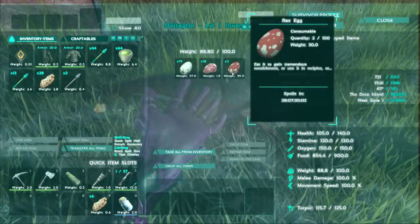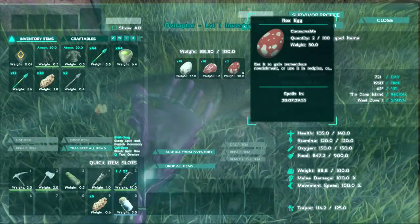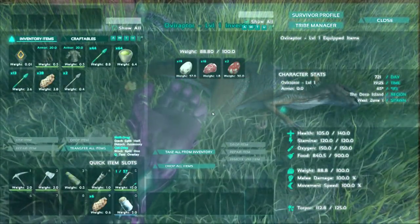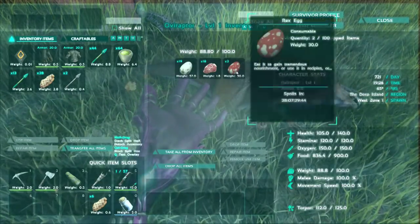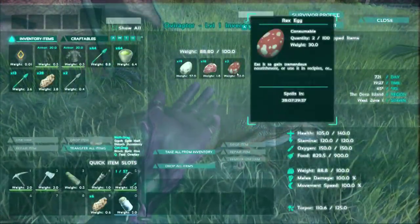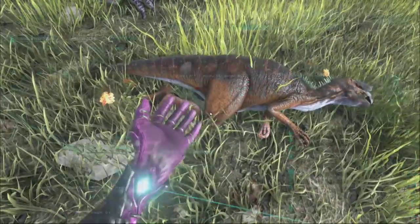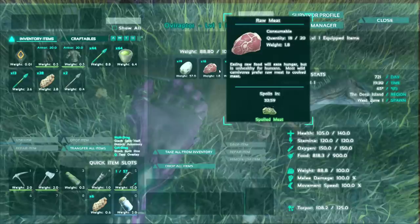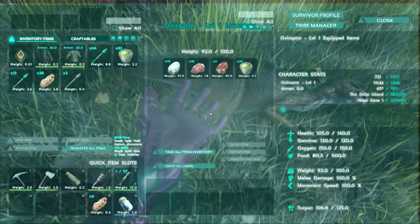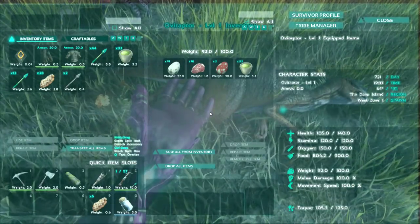I've got a Dodo and a Rex egg. I have a Bronto egg at home too, because I read right before I went to go find her — well, this is a she, I think. I read real quick before I went and tamed them that they prefer the bigger eggs. So I figured I would bring a Rex egg. And the Bronto egg, I just got too heavy so I didn't bring that. But now that we're so close to home, we'll see how much the Rex egg tames her up before we go get the Bronto egg. But are you even going to eat? Are you hungry?